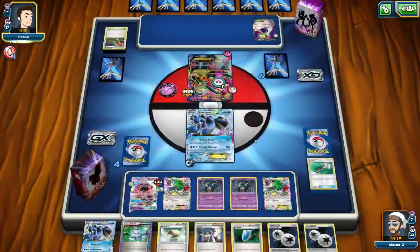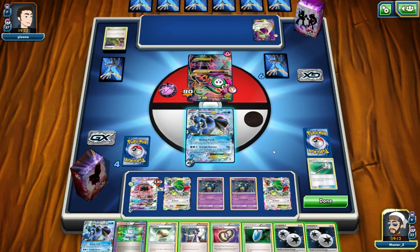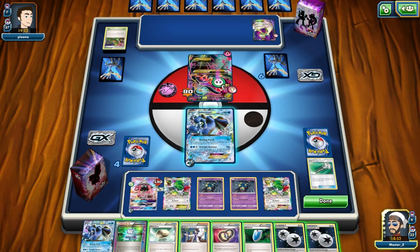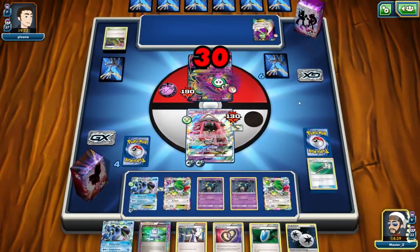At this point we're in very good shape. He's probably wondering what he can do. I think he's out of Spirit Links — he can't really set up another Mega Gardevoir, and if he passes I'll just bring up Topolele and knock him out. He's really backed into a corner unless he has Xerosic, Plumeria, or Team Flare Grunt. But he actually has to pass — he doesn't have the Energy or a Dimension Valley. Topolele can do enough damage: 60, plus 20 more from Sevipers, and 10 from Poison — it's exactly right. I use Energy Drive and that 30 poison damage will knock out Gardevoir.